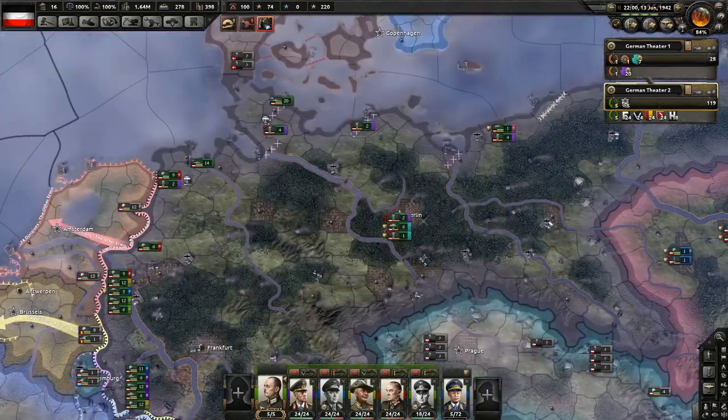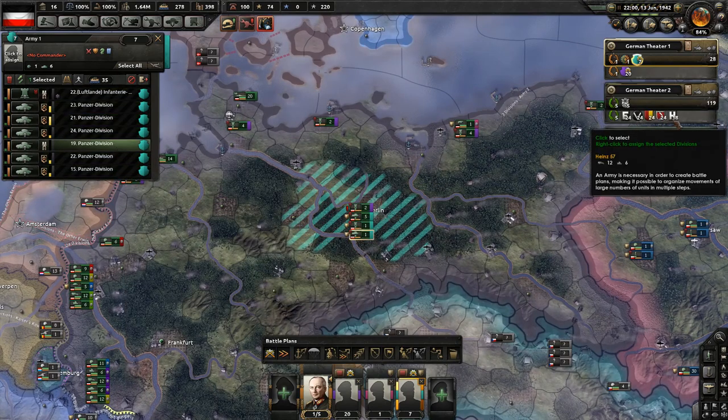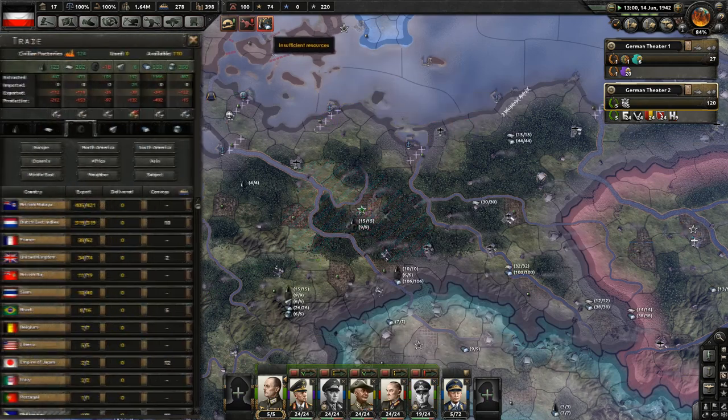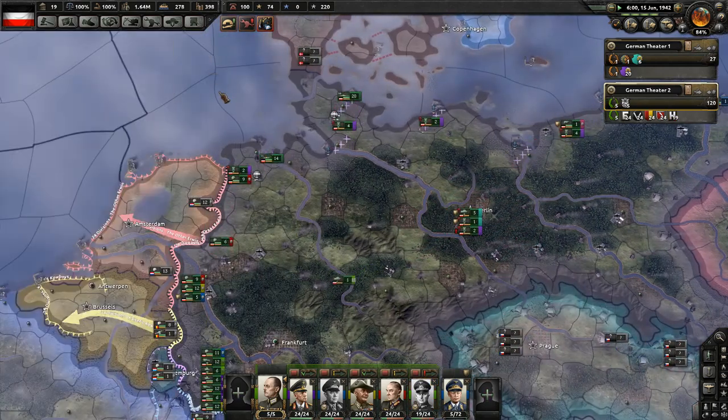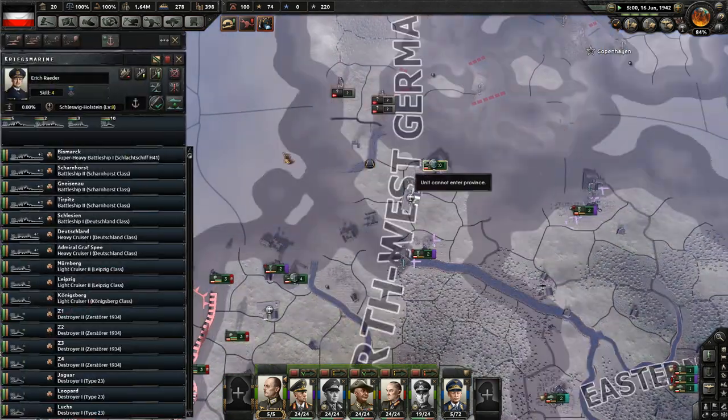We'll have our tanks bust through the Maginot Line and see how it works - it might end up backfiring big time. We have some tanks there which is good. What else can we do - what do we need in the Kriegsmarine?